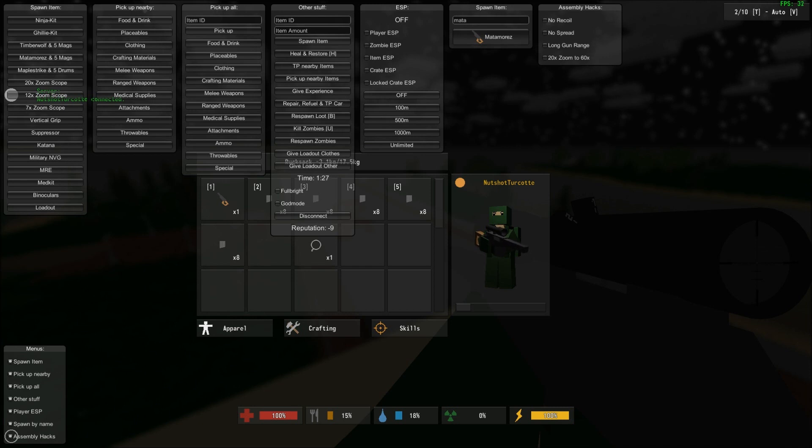The second menu is the pickup nearby menu. You can pick up nearby food and drinks, placeables, clothing, crafting materials, melee weapons, ranged weapons, mats, attachments — you know, all the good stuff. And you can pick up all around the map, like food and drink, placeables, or you can enter an item ID.